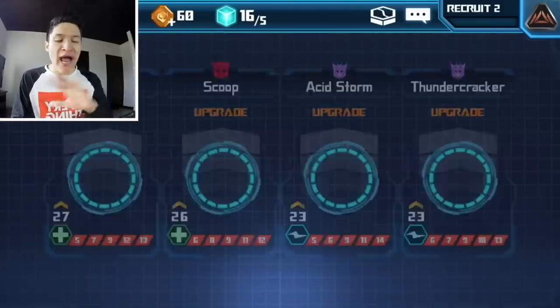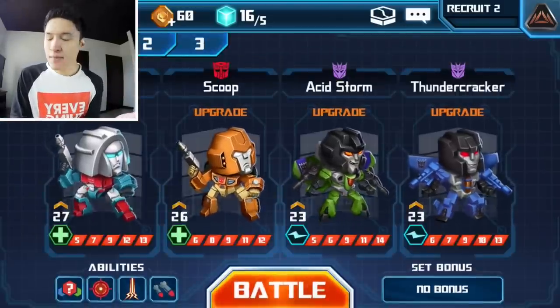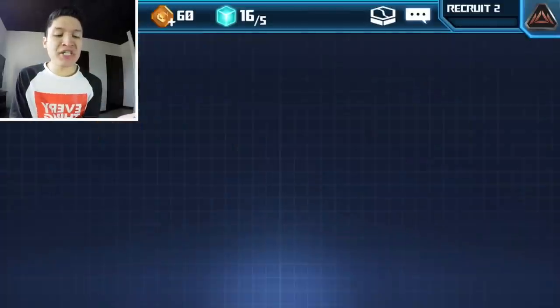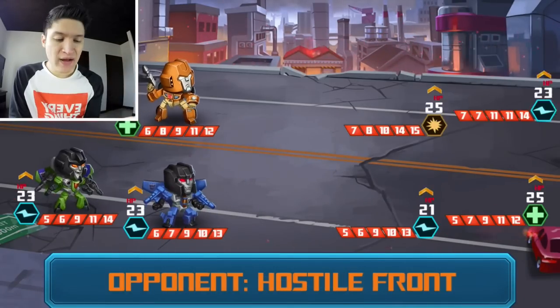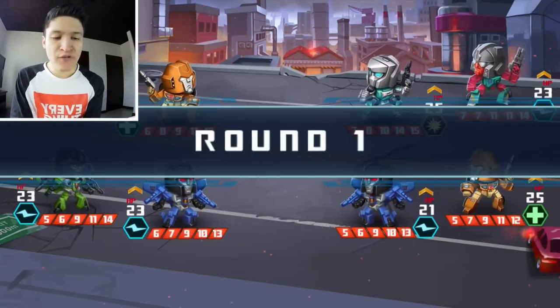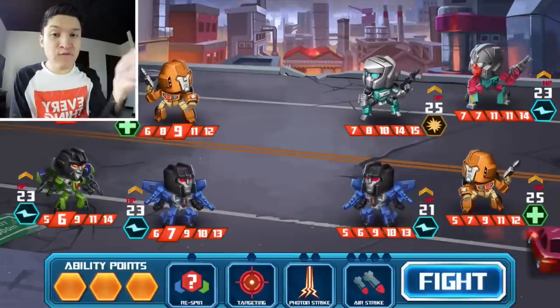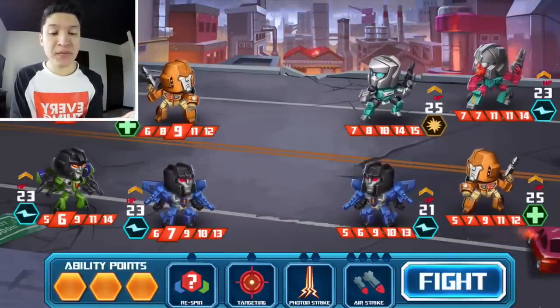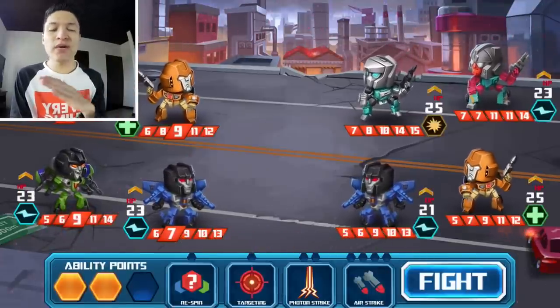First I'm gonna do a battle just to show you how the game works. This is my team of epic Transformers — a combination of Autobots and Decepticons. Let's battle! We're gonna find a competitive match. This game you battle against people on the internet. So first of all, this little spin of numbers — those numbers are the force of your attack. I'm gonna re-spin my attack on some of these characters because this guy was too weak.